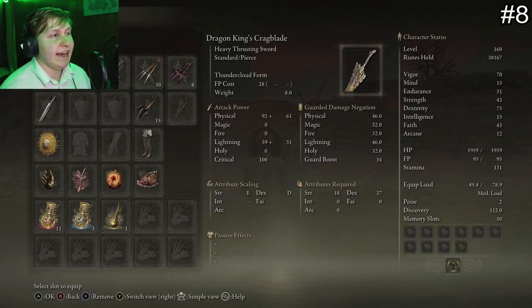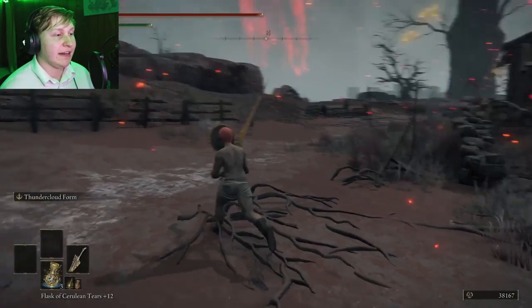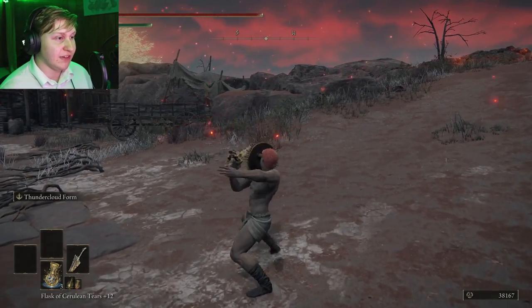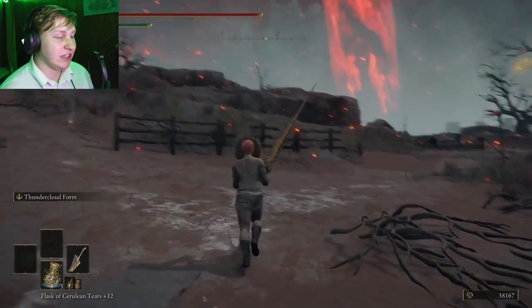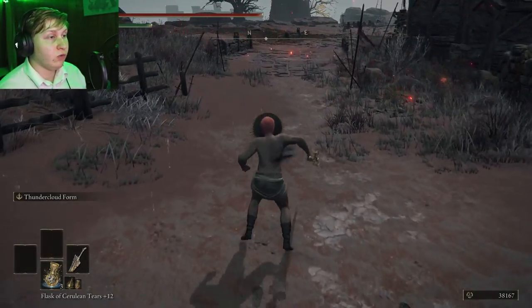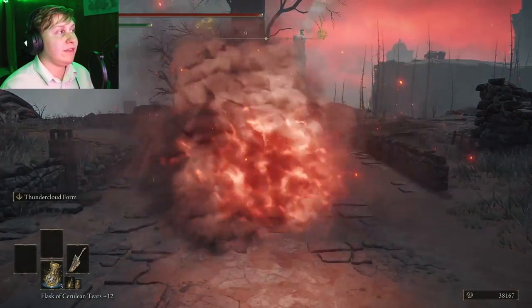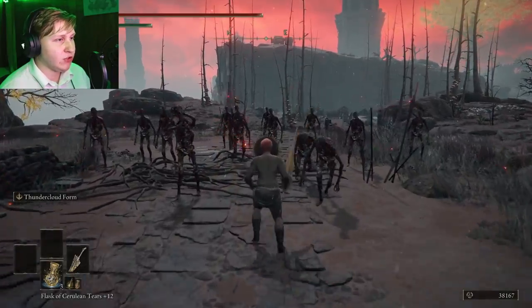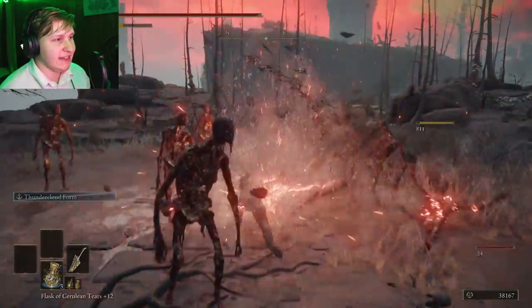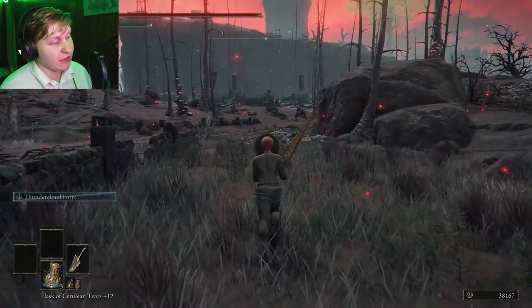The next item is going to be the Dragon King's Crag Blade. The Dragon King's Crag Blade is actually one of the better new weapon types introduced into Elden Ring, the Heavy Thrusting Sword. It has long reach with decent damage without too much windup in its regular attack strings. It also comes with a decent art of war that allows you to travel a decent distance with a shockwave attack at the very end. While traveling in this form, you deal continuous damage as long as the cloud is connecting with targets.